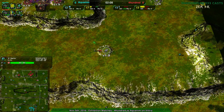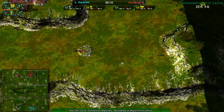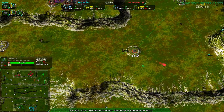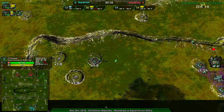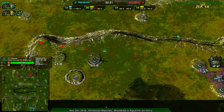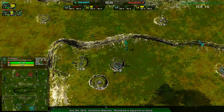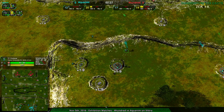Aquanim is in a position they'd want to be in. If these glaives find the free conjurer here and get rid of it, that would make up for losing their own. At this point though, 400 has the economic advantage thanks to destroying the conjurer. You can see right here — that's a two metal per second advantage.